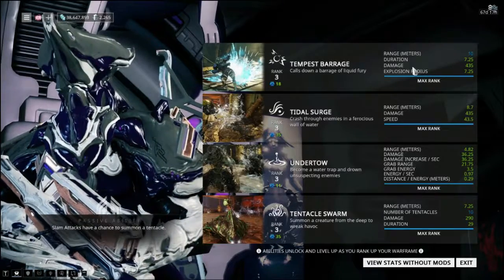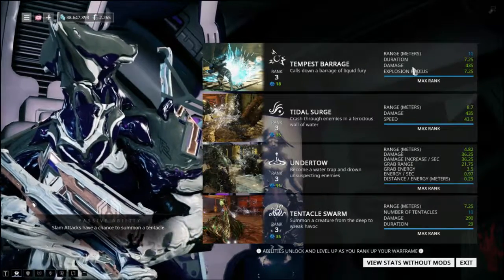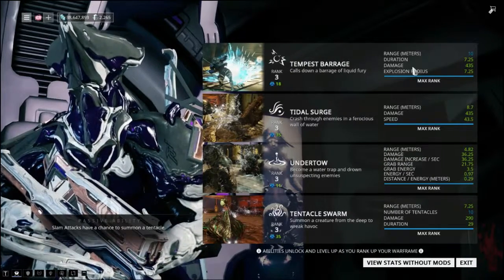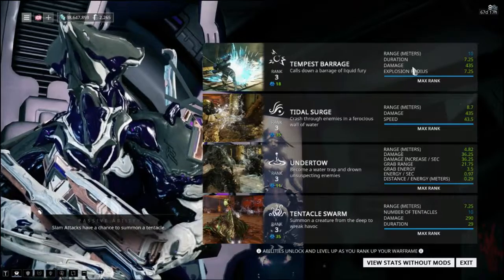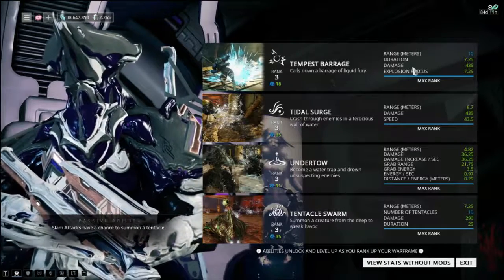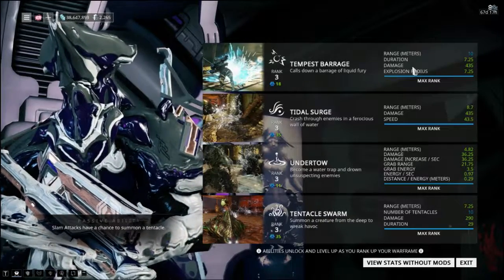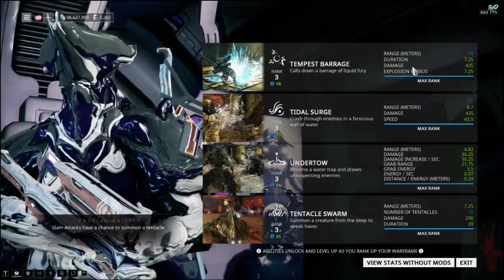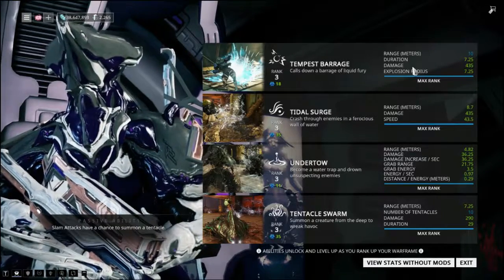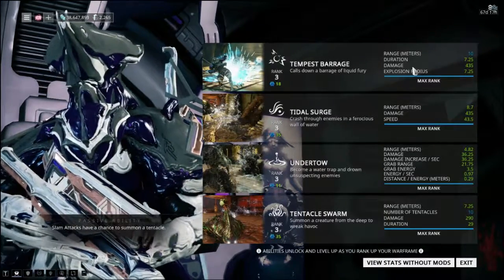Especially since they fixed it so you can no longer benefit from Trinity's Energy Vampire while in Undertow, because that wasn't intended — Undertow is a channeled ability. The only channeled abilities that can benefit from Energy Vampire are basically Ivara's Artemis Bow, since it costs energy to summon and the energy consumed is per shot rather than per second, and Chroma's Effigy, which is about the only true channeled ability that benefits from Energy Vampire.